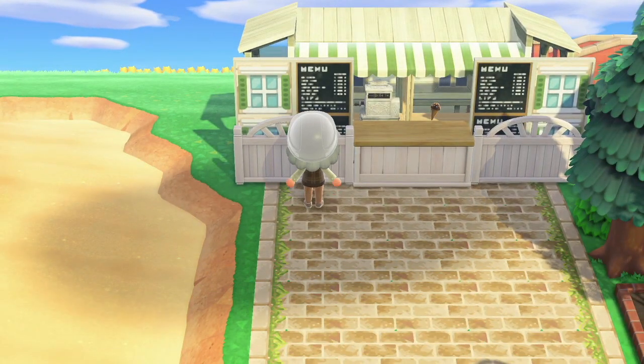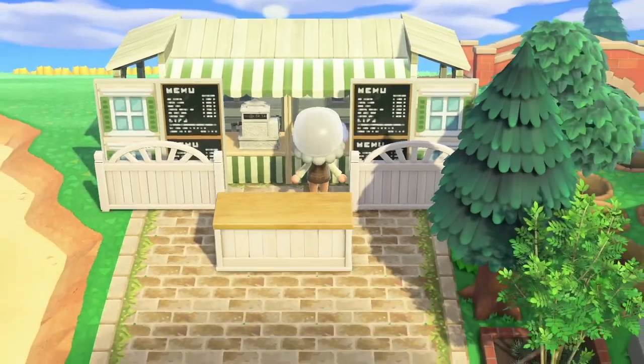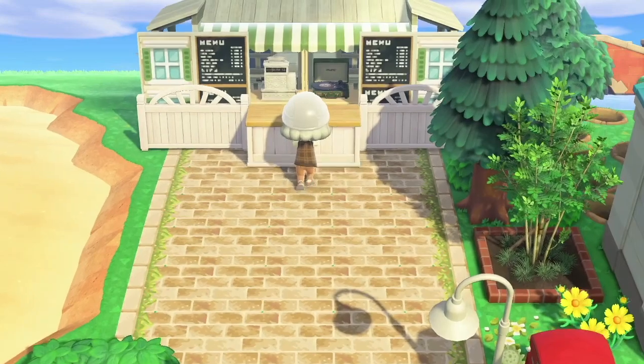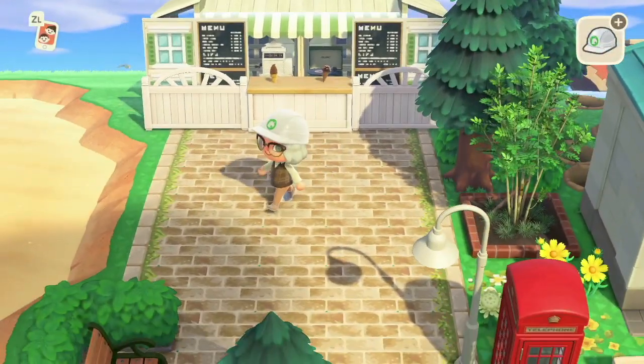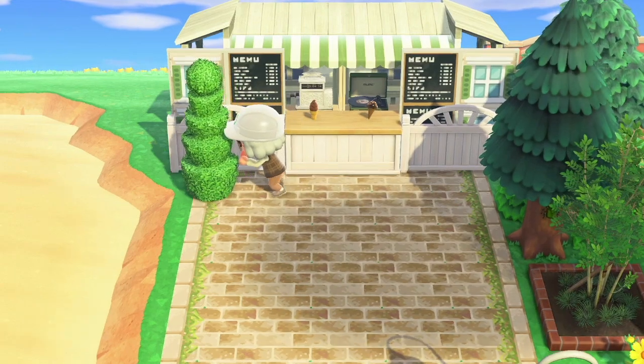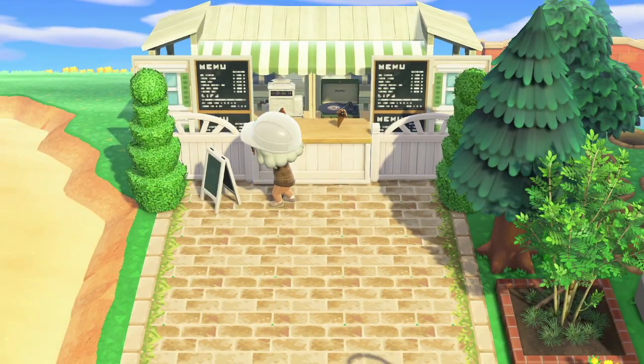Back to the build — as you can see I've used four white simple panels: two that are windows and two that have menu boards. I'm replacing that ice cream on the store with a portable record player; it looks so much better and adds some music to this area. Then in front of that I've used a white wooden counter, and next to those on either side I've used the wooden partition customised in white.